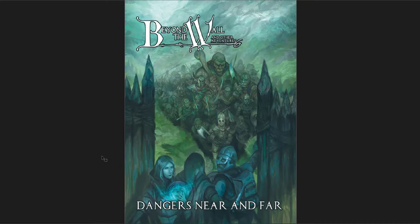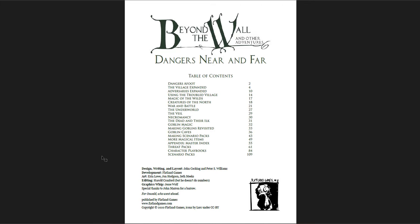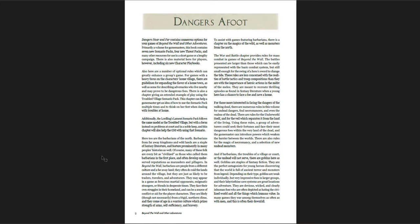Dangers Near and Far is another great supplemental material, a little bit longer at 171 pages. This one has a lot of collected material from a lot of other books: Hearts and Homes, The Wicked Dark, Across the Vale, and From Distant Lands. It's a compilation of really small books but has some additional stuff too. I really like this one because it has a lot of extra spells, playbooks, and some more adventure packs.